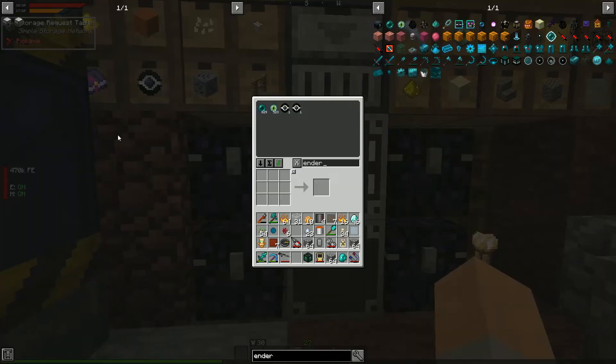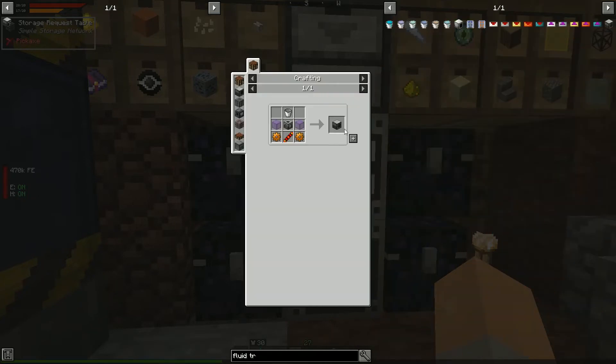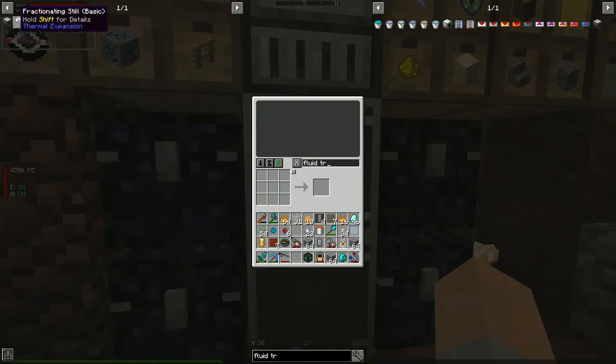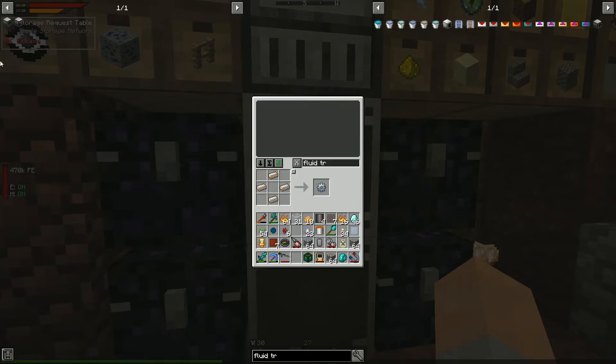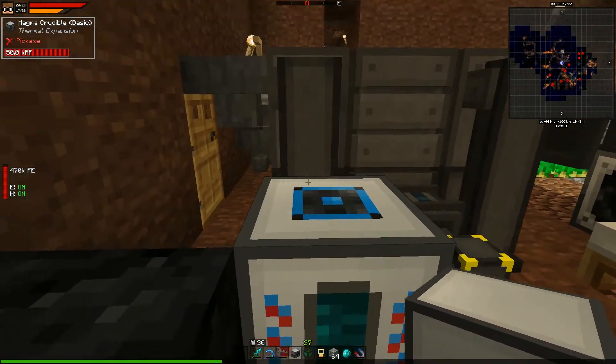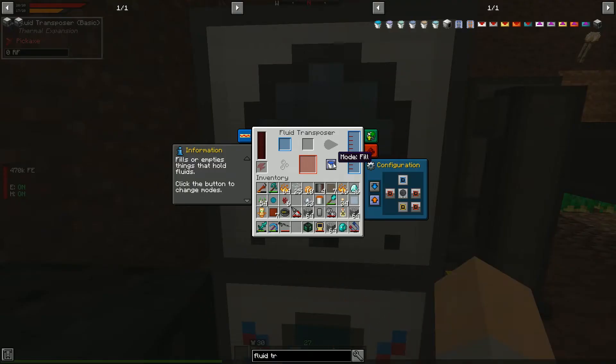We also need a fluid transposer to actually fill the transporter from the magma crucible output. That shouldn't be too hard — we need copper gears, another machine frame, and a redstone reception coil. Let's build it. Auto output disabled for now — we need to figure out what the color-coded sides even mean.